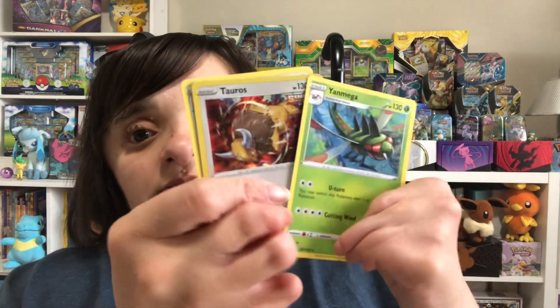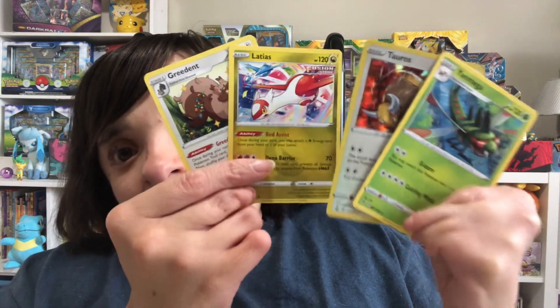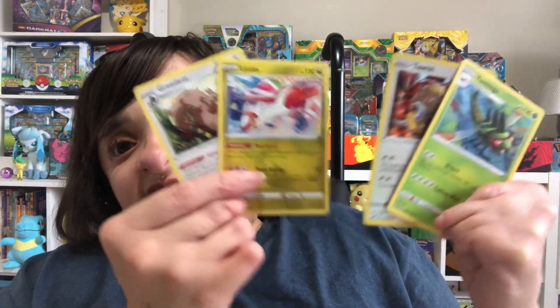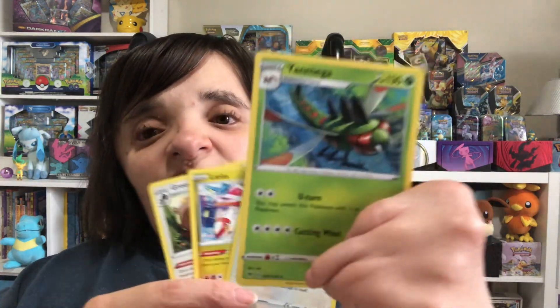We have gotten some great pulls so far. If you haven't watched the first part of the video, go back and you can see some of the stuff we pulled. I'm just going to show you real quickly what we've already gotten from a Fusion Strike, a Rebel Clash, Chilling Rain, and a very nice Yon Mega for our Vivid Voltage binder.